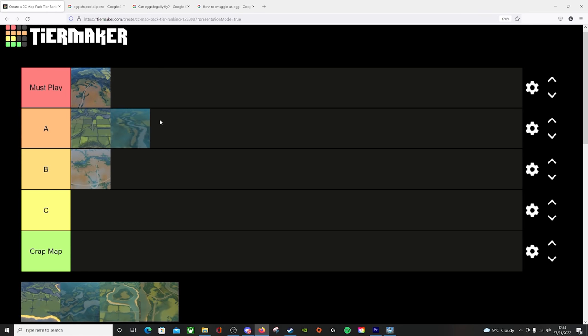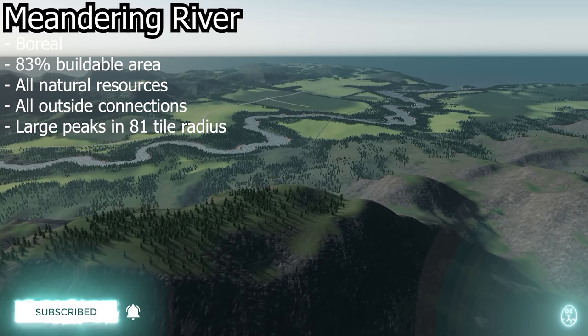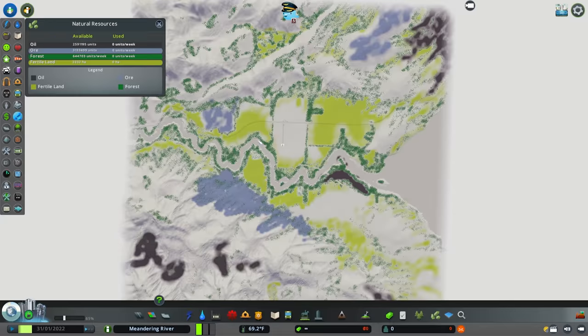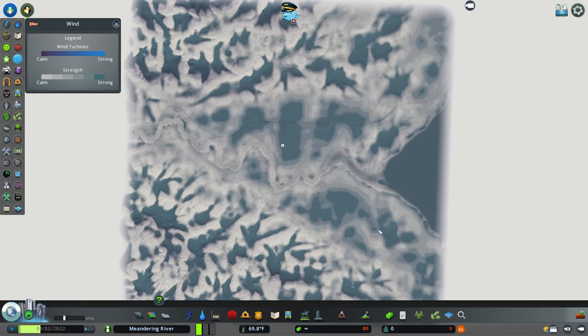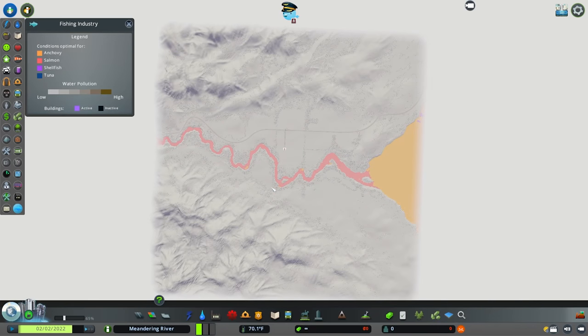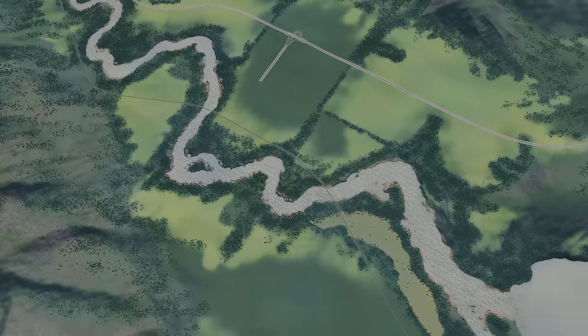Next up is Meandering River, and this for me falls into a healthy A tier. Meandering River is a boreal themed map with an 83% buildable area. It has all available outside connections and all available natural resources. There are big chunks of fertile land and ore in and around the starting tile and central flatland, with some pockets of oil there too and lots of oil out in the 8-to-1 tile radius. Plenty of windy spots on mountain peaks and near the coastline. The 8-to-1 tile radius especially in the west, north, and south is pretty mountainous.